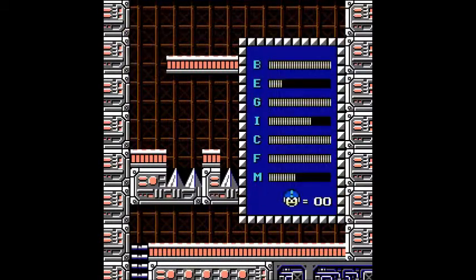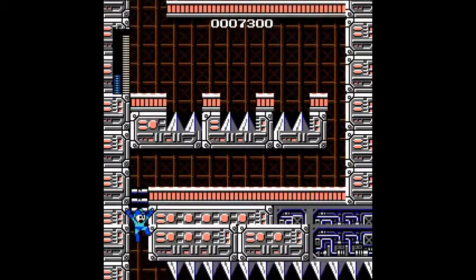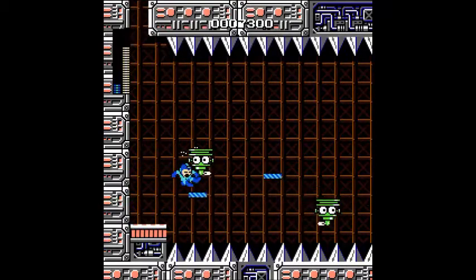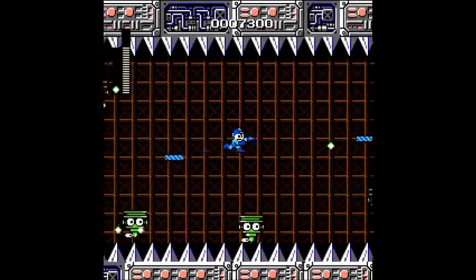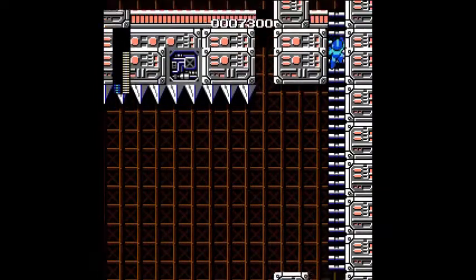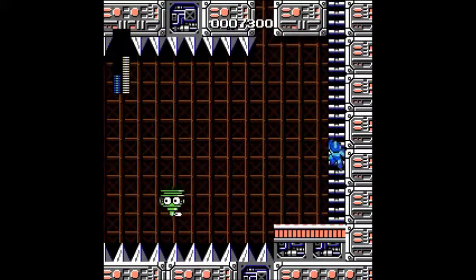I'm just gonna use the Magnet Beam. I have no idea why I'm having so much trouble here — this part really never gave me trouble like this before. How is anyone supposed to dodge that? I'm sorry if I'm just ranting. But I do not like these stages at all. And something I should mention: these capsules respawn infinitely. And you will be needing the Magnet Beam — here it is required.